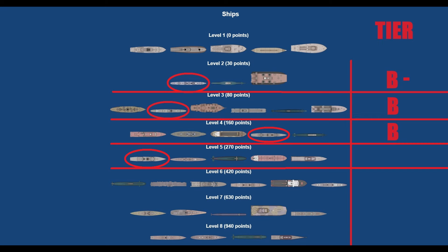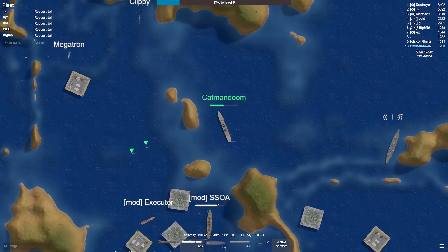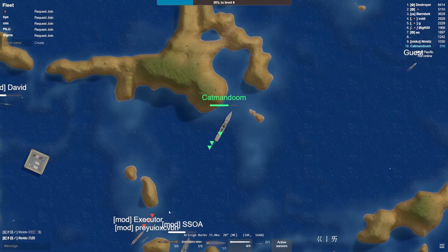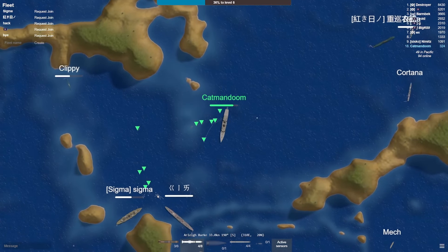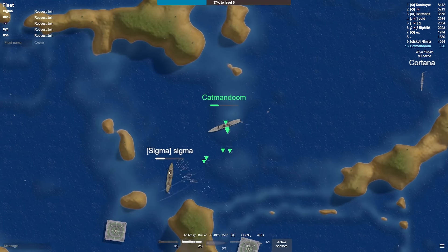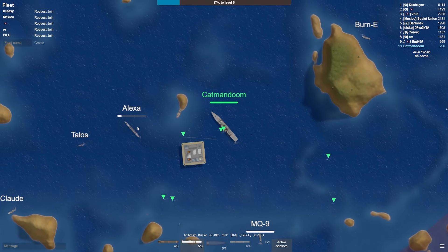Next up is the tier 5, Arleigh Burke. This is an absolutely goated ship — a great balance of size, speed, HP, and firepower. You have enough health to deal with an equal opponent head-on or a swarm of lower tier ships. You have enough firepower to whittle down an equal opponent, although you may need to land a torpedo too, and wiggle around because your torpedoes fire off half on one side and half on the other. Against lower tiers, the weapon variety makes it easy to deal with a mob — you can launch torpedoes to confuse them, then use your guns and missiles to finish them. Because of all this, it's an A ranking. I'd only choose the cruiser at tier 5 if I need a big gun shootout and need the health, or the sub if you just want to be a submarine player.